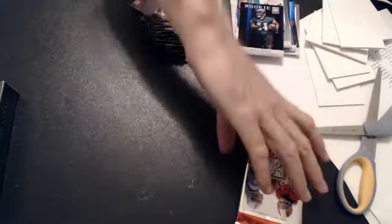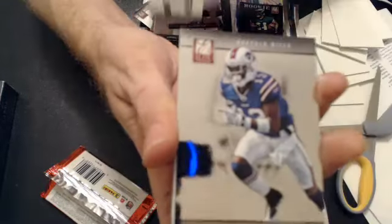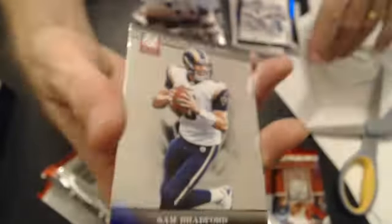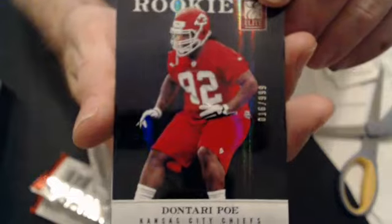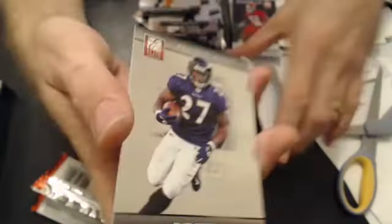Another base pack. Another base pack. And we have a Sean Lee Hit List. Going to Prompter, $9.99. Base. Last pack. We have a Dontario Poe, 16 of $9.99. And that goes to JHCK.